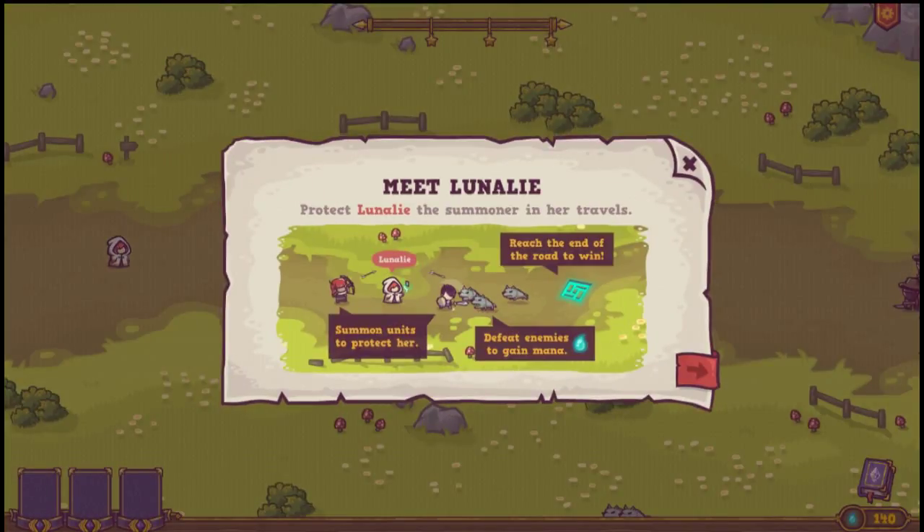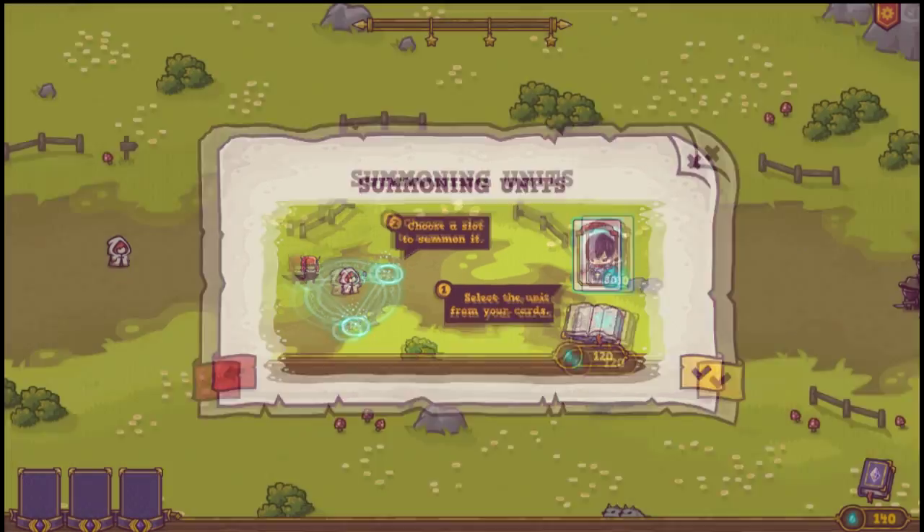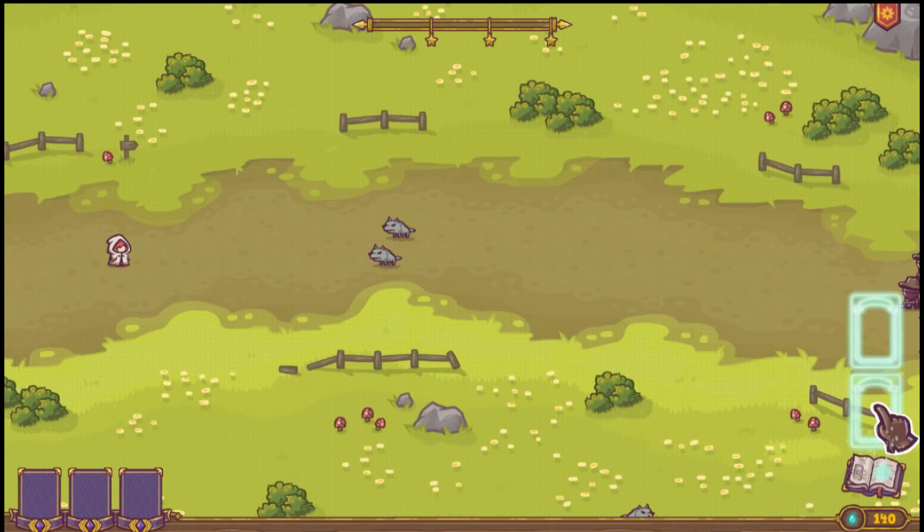So we're playing Lunally, who is a summoner and she's looking for her missing aunt. And we need to get her there safely. And we will get to summon many types of guardians to help her on her way there.